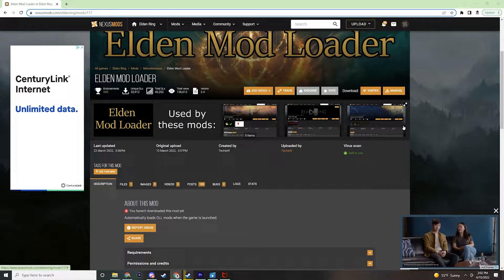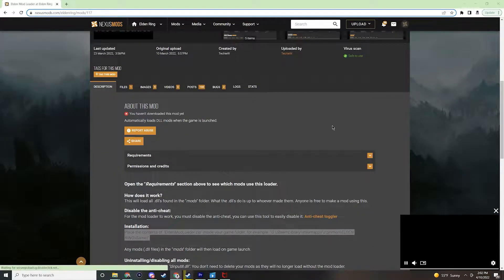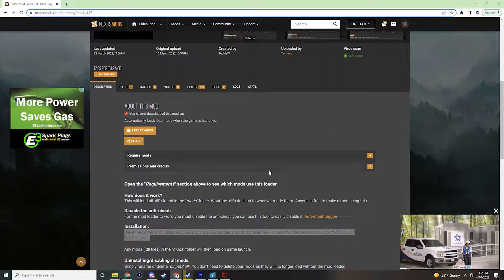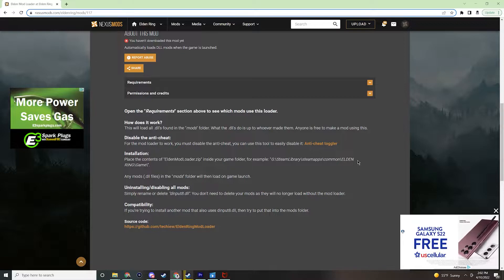The next requirement is to download the Elden Mod Loader. What the Elden Mod Loader will actually do is take any of the .dll files found in the mods folder and load all of them into Elden Ring. As I said before, you will have to disable Easy Anti-Cheat for this to work.